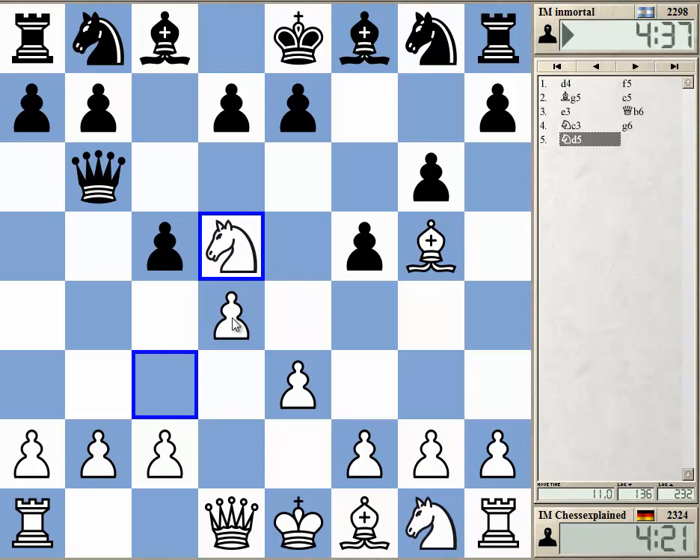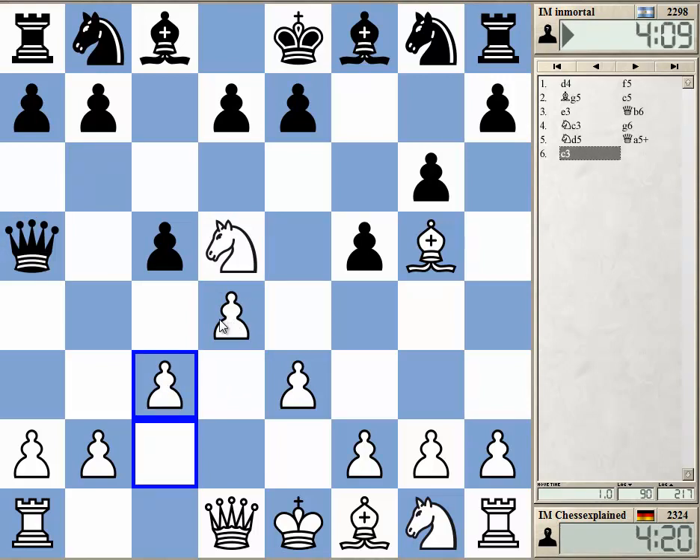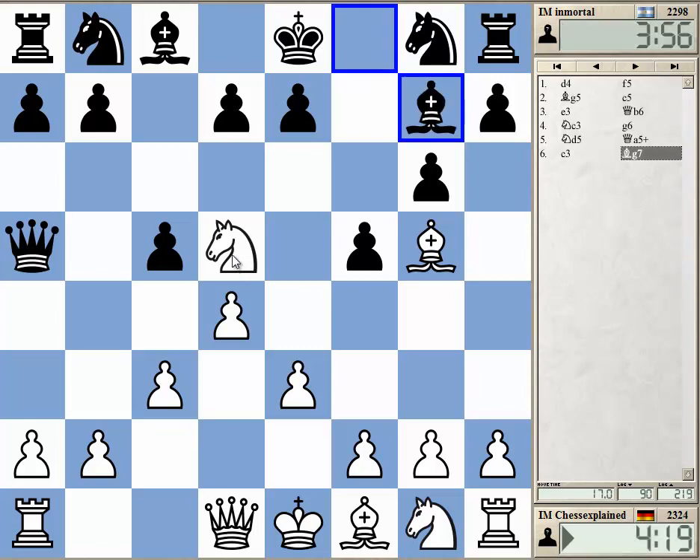After this, I think Black just needs to retreat. I'm not quite sure what his idea is. Or Qa5 — yeah, maybe Qa5. I will just go c3 after Qa5, maybe intending to take on c5. I'm not sure if knight d5 really was such a great idea, but it's also not obvious what he should do.